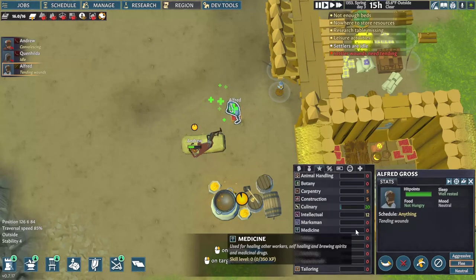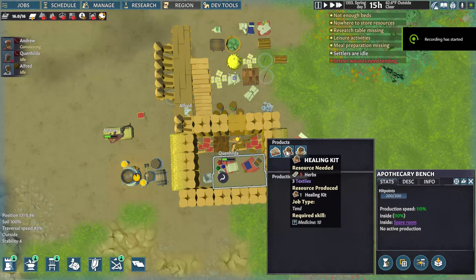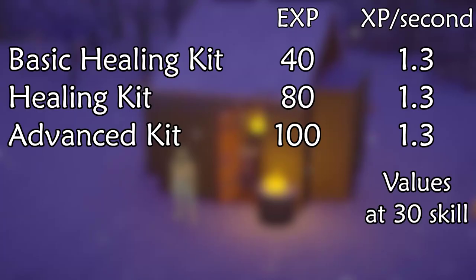Medicine is the next skill, and it's very hard to train. Bandaging a wound only gives 20 experience. Most experience is going to come from making healing kits, but these all give the same experience per second and it's not very high. The alcohol needed for advanced healing kits can be hard to make in sufficient quantity to spam them out, so I'd recommend making regular healing kits for training.